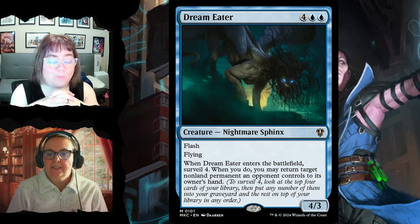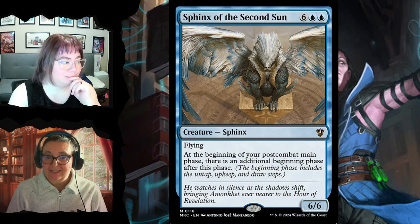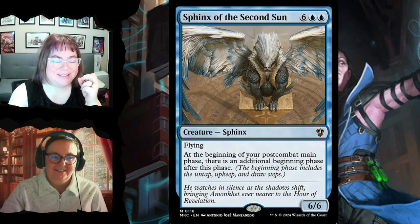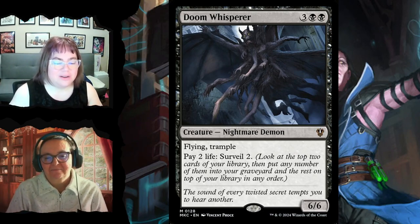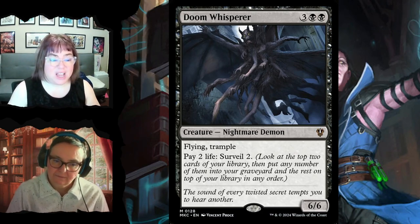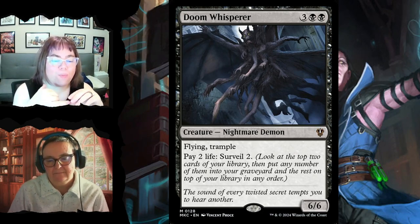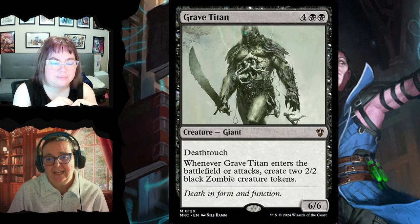Sphinx of the Second Sun is a 6/6 for six and two blue with flying — at the beginning of your post-combat main phase, you get an additional beginning phase after it, giving you more things to do. Doom Whisperer is a nightmare demon for five, a 6/6 with flying and trample. You can pay two life to surveil anytime — buff up that commander, do commander damage, and win quickly.